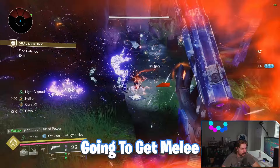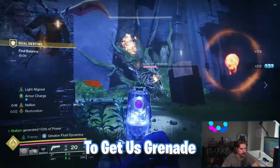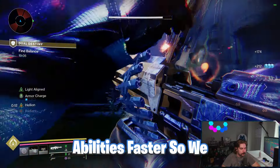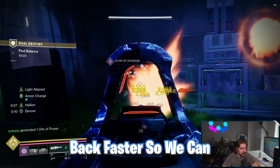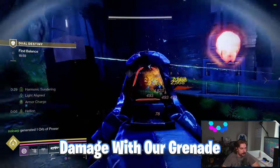Facet of Balance means defeating enemies with light damage gives us melee energy, and rapidly defeating targets with darkness energy gives us grenade energy. This lets us chain our abilities faster, keeping Devour up at all times so we can get our class ability back faster and have our Helion up a lot more.